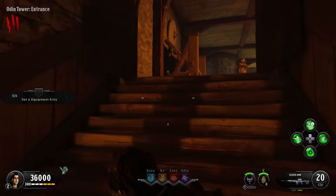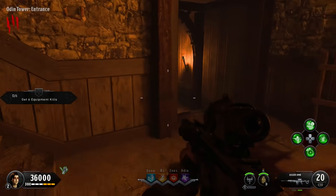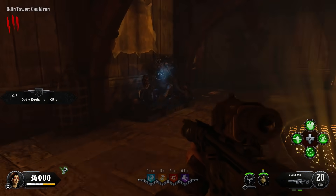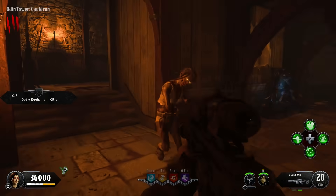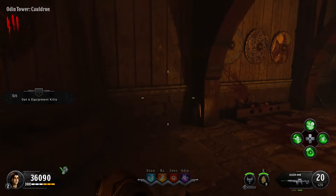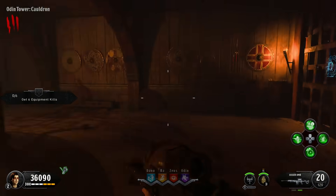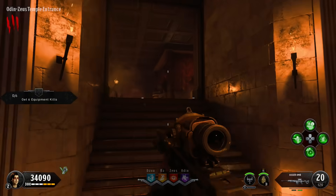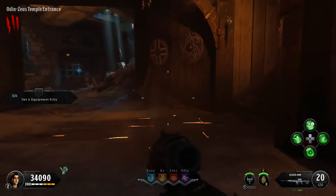This isn't a guide to show all shield part locations — it's more of a map orientation so you understand how the map works. Sorry if I don't get every shield part location. Keep going down from the Odin altar and you're in the Odin Tower cauldron. The cauldron has a wood you'll need to put in there for the Easter egg or an upgrade. On your left is a mystery box location. Keep going and there's a door to open — nothing particularly notable like wall buys in this room. Open the door and come down, and you're right back where you started.